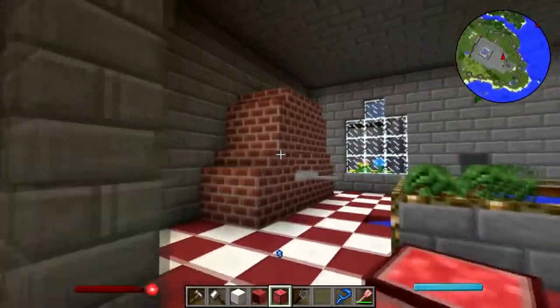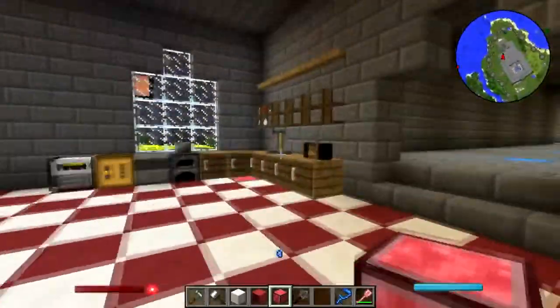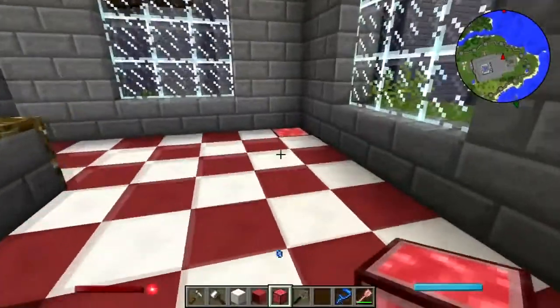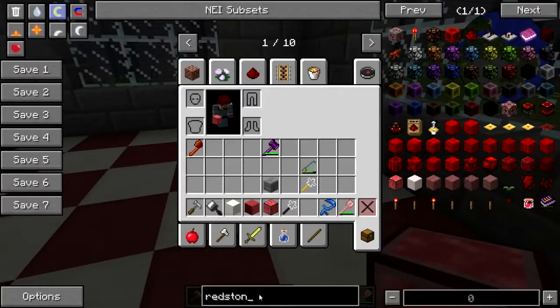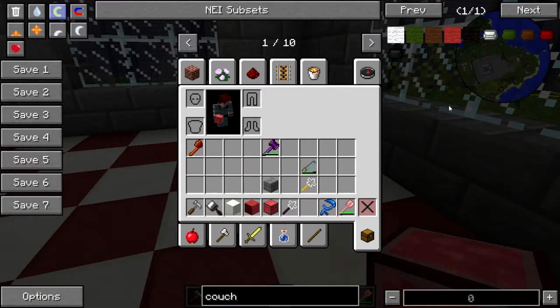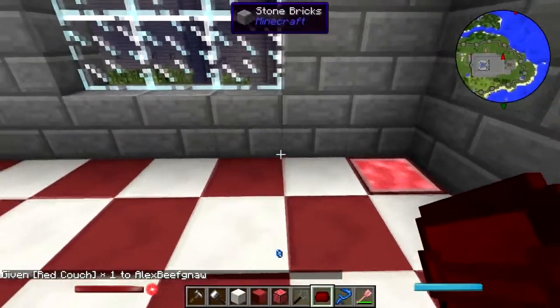I'll move the trash can over here - I still see no need to put in a refrigerator. This looks nice - let's put in a little breakfast nook. We'll use a couch - we'll make a booth.